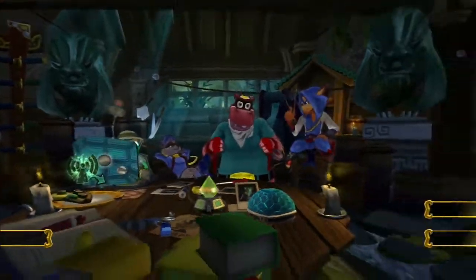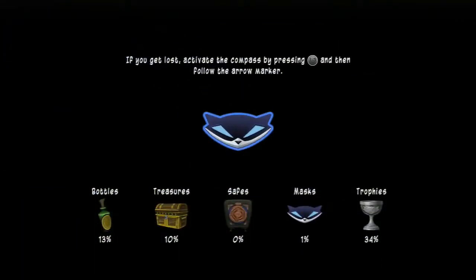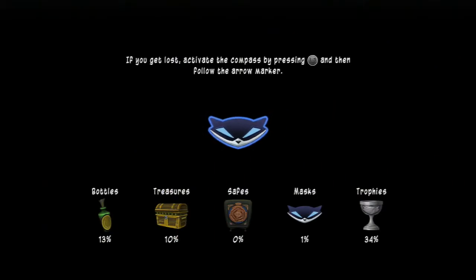Hey guys, it's Boobie and I'm continuing my let's play on Sly 4: Thieves in Time. In the last episode we danced with Murray, did a Rioichi mission, and Bentley's really hard hacking. Now we're using Murray and doing his job 'Something Fishy' — let's head into it.